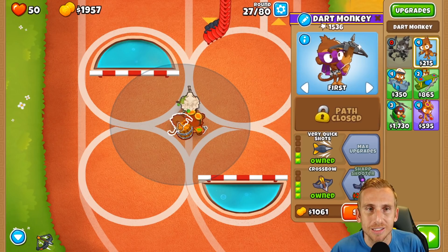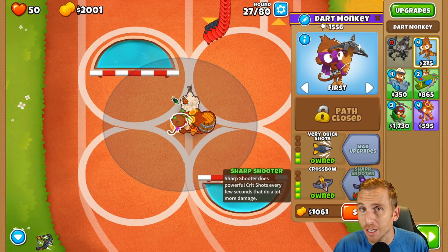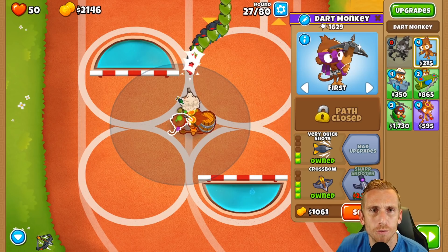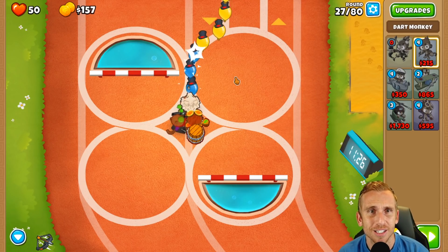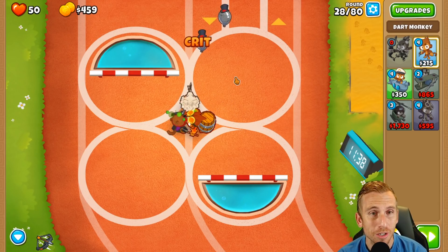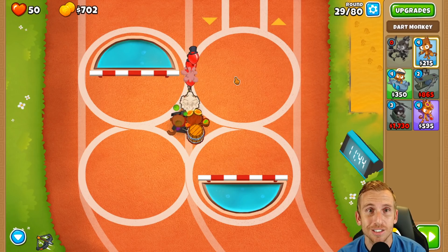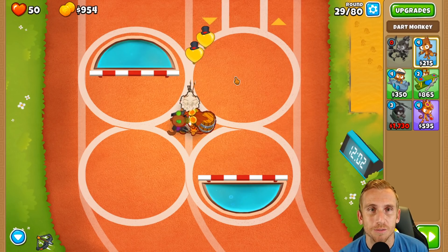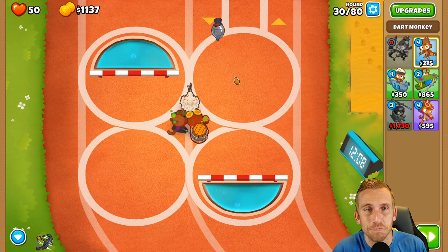What happened was the alchemist wasn't giving lead popping powers the whole duration, and then a slew of lead balloons came out and I had a problem. I used the helicopter and luckily he had his alchemist juice on him, so he was able to pop the leads. I just started doing this about an hour ago - it's currently 9am Thursday for me, so I went into challenge editor to knock out the harder rounds.